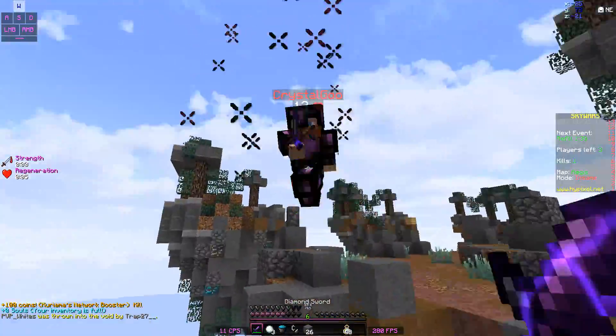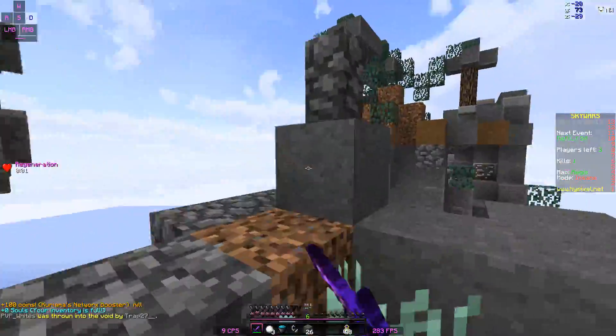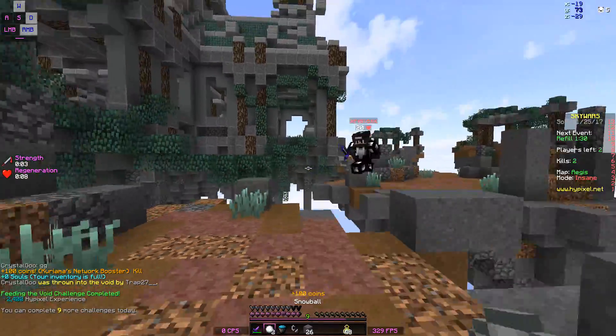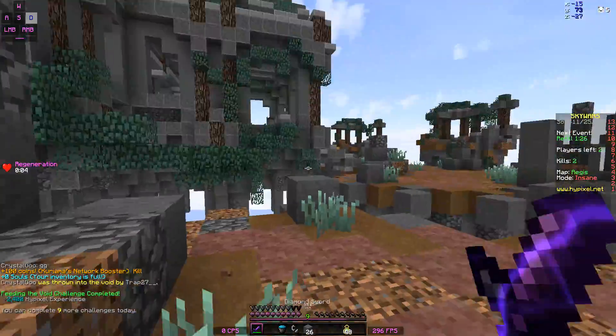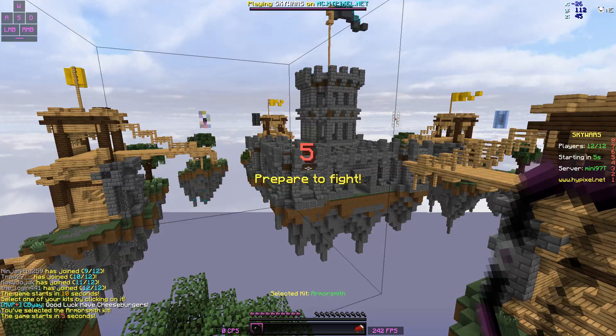I have Strength and this guy is known to be cheating — he's cheating, but I have Strength and I killed him. Wait, was he cheating or was it just lagging? Anyway, Sharp 2 is just literally shredding everybody, and I just won the game already.